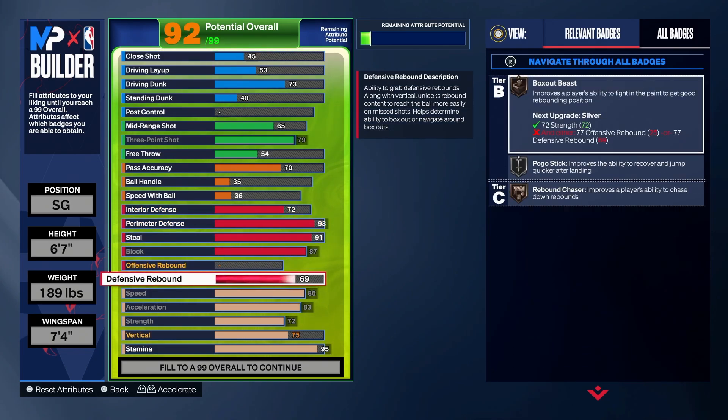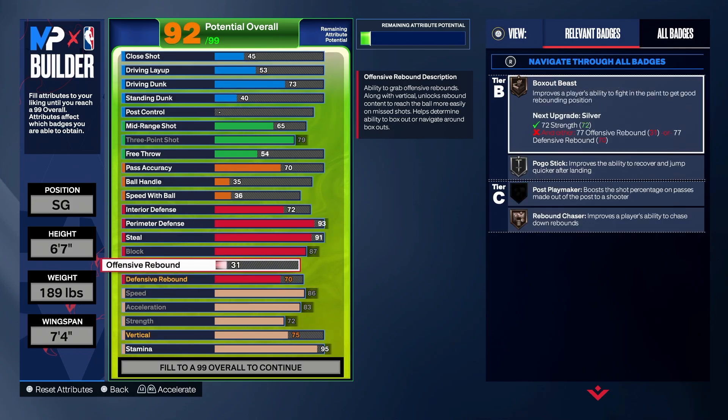Bring defensive rebound up to 70 and offensive rebound up to 50. The reason you want a little offensive rebound is especially on offensive positions you want to help your center — sometimes your center switches with you, sometimes they get boxed out, sometimes they're trying to box out the whole team, so you want to help them out.